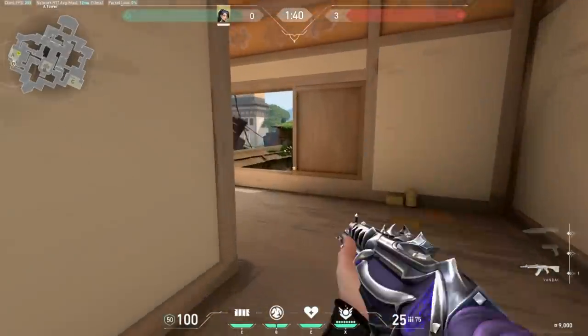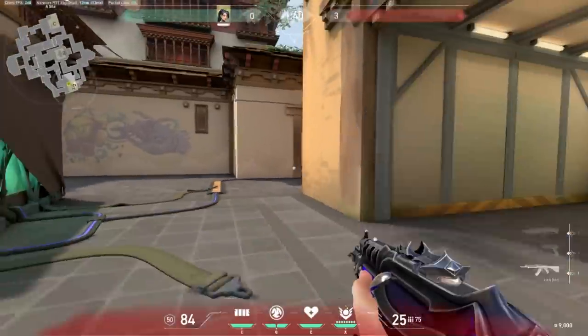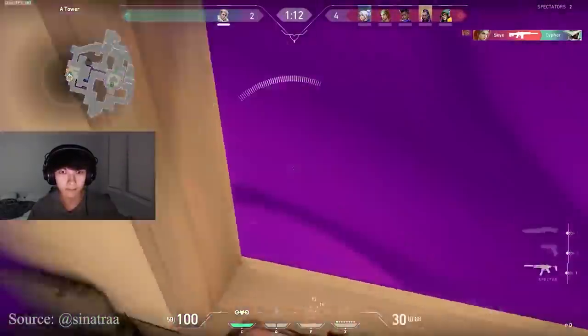Lastly, retaking A site from heaven can seem daunting, but there is a way to drop down quickly without taking any damage. Simply jump out towards the left and land on top of these boxes. It's more useful than you think — here's Sinatraa doing it in high elo.